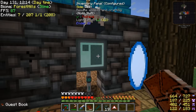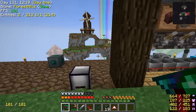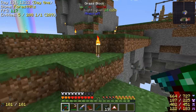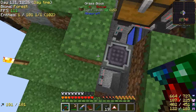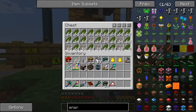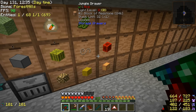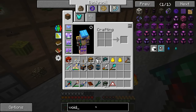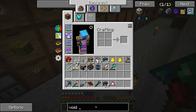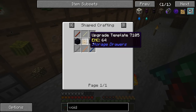Wait a second, it says there's none in there. Did I just use it all? This is plugged up - plugged up like the toilet. Yeah, this filled up, so we've got to put some void upgrades onto our drawers - that's something I keep neglecting. That way if it fills up it'll still accept items but just destroy them.